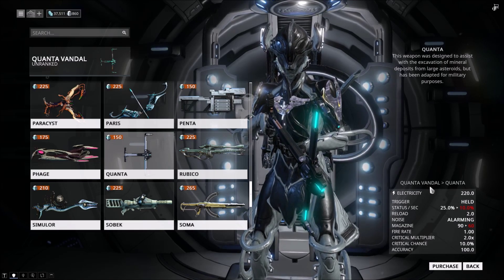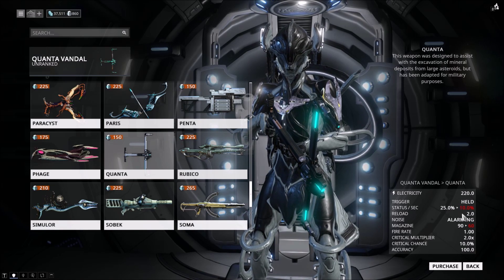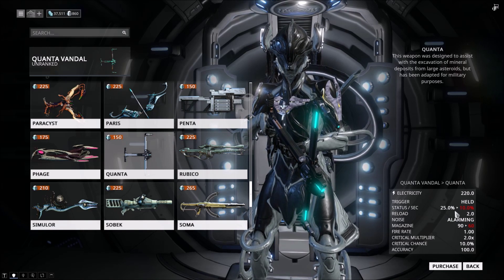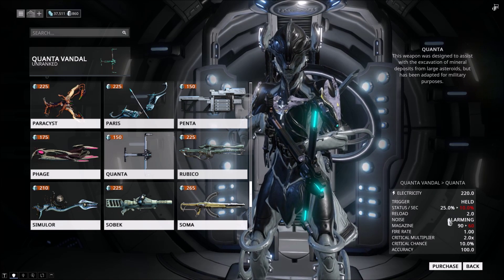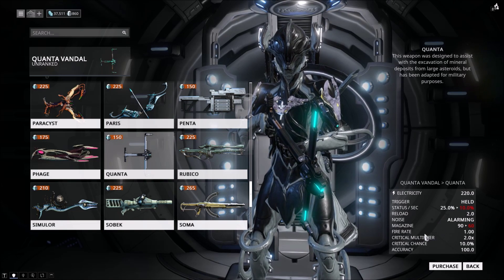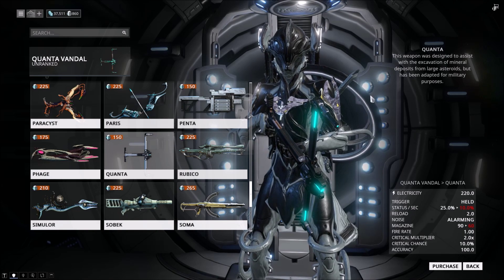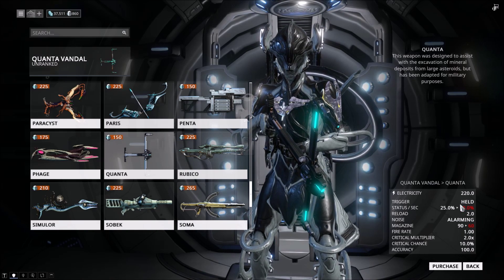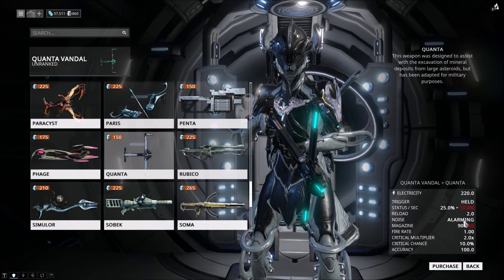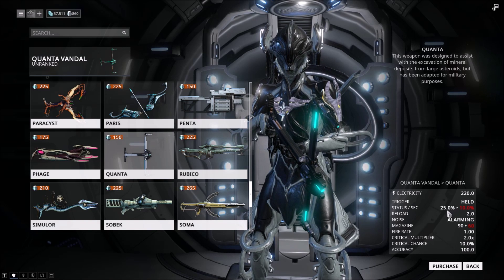Judging by the Quanta Vandal and the Quanta — the Quanta Vandal and the Quanta both do electricity damage. The trigger is the same. Status per second is 25% on the Vandal, while the regular Quanta is only 10%. The magazine size goes down from 90 to 60, so the Quanta Vandal has a little extra magazine capacity and a decent amount of status per second.